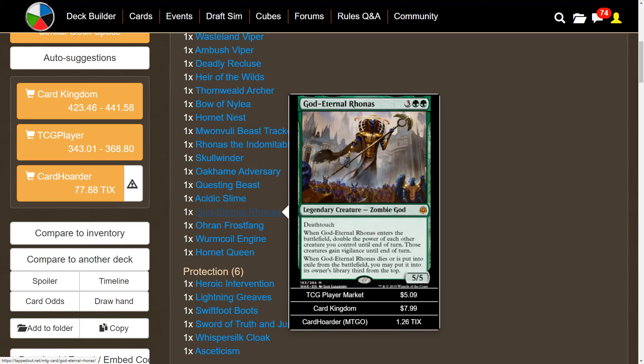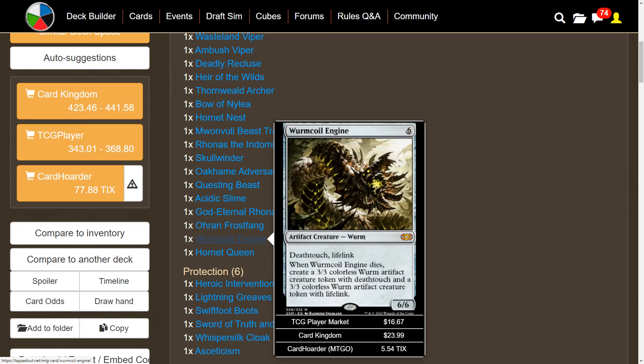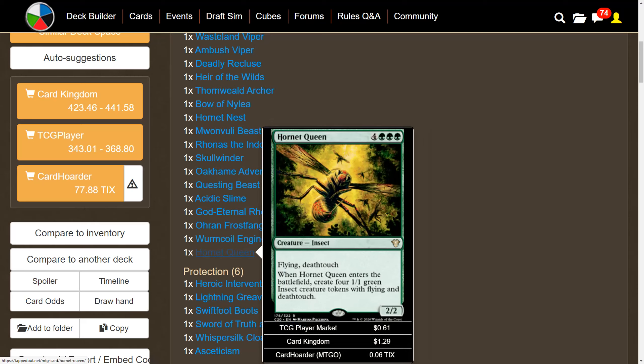God-Eternal Rhonas enters the battlefield and doubles the power of each other creature you control until end of turn, and those creatures gain vigilance — so vigilance plus death touch makes it very easy to swing in, get your combat damage triggers, and do whatever you want. Oran-Rief Ooze gives attacking creatures death touch and draws a card on combat damage. Worm Coil Engine is one of the best commander creatures — when it dies you get a 3/3 deathtouch token. Hornet Queen has death touch and creates four 1/1 hornet tokens with death touch.